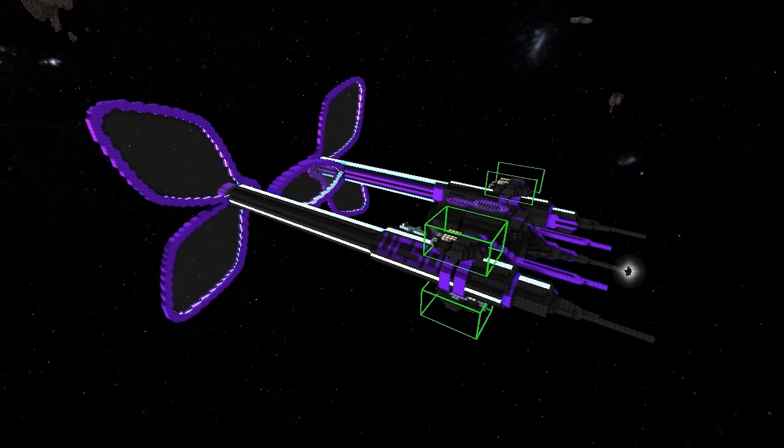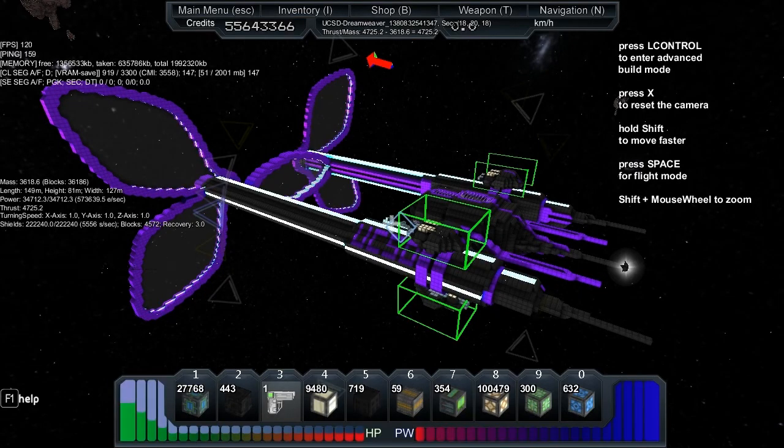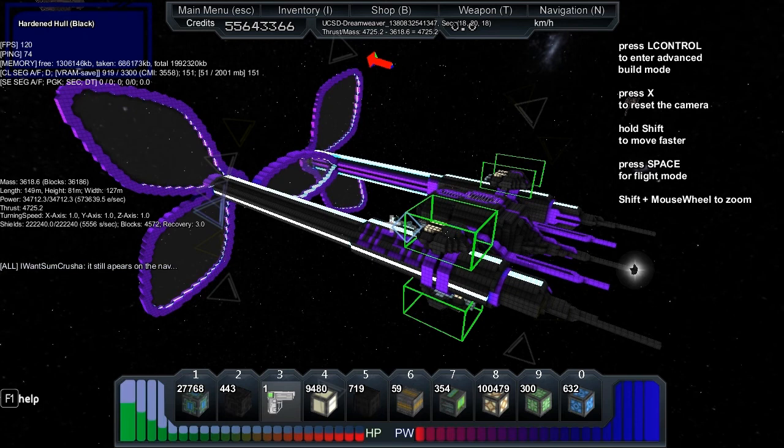So here it is — I Want Some Crusher's Solar Sailor. We're going to look at the statistics: we've got a mass of 3600, thrust of 4725, so I'll check that in a sec.